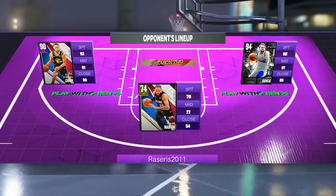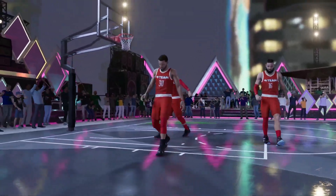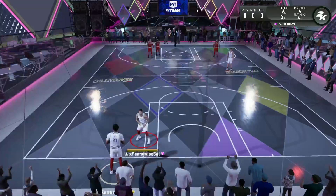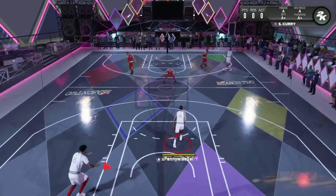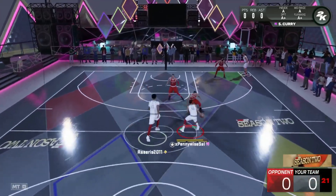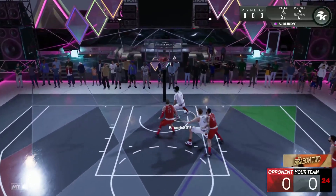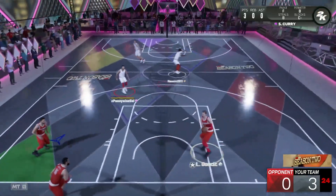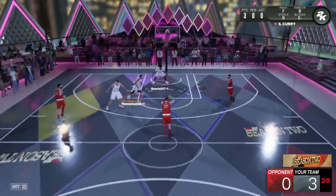What you guys want to do is have one person go on Amethyst Curry or a guy you want to shoot threes with, and then have your other friend just go on a gold center. So we're going to hop into it. You can see the lineup we're versing is fairly easy to play against — they got a gold card, Amethyst Curry, and Diamond Luka. If I had a Galaxy Opal in the lineup, we would have versed a lot better teams. My boy Raz is going to pass me the ball and he doesn't really have to do anything. If you're the person on the point guard, all you got to do is shoot threes — it's CPU difficulty. If your friend is on the center, they don't have to do anything; they can just flop the whole time.